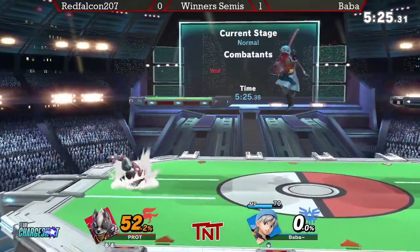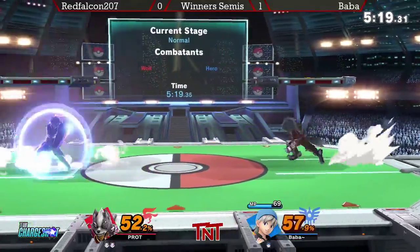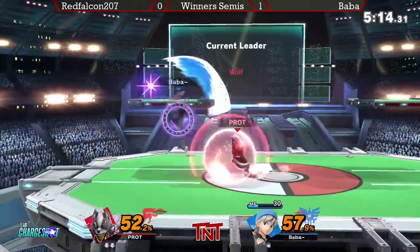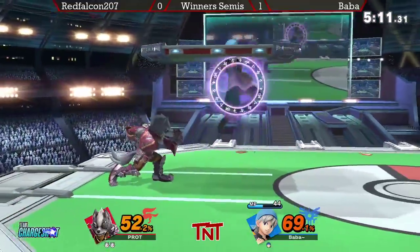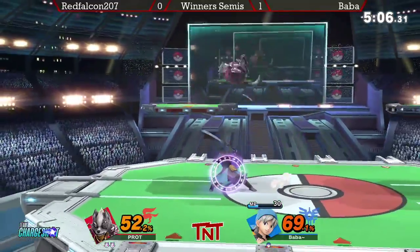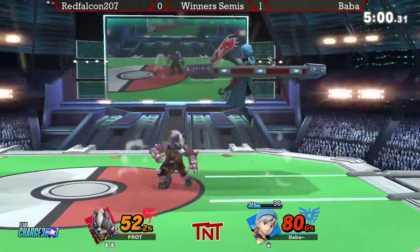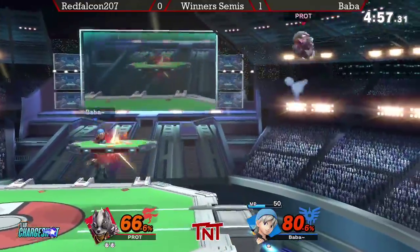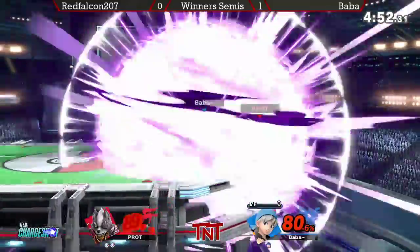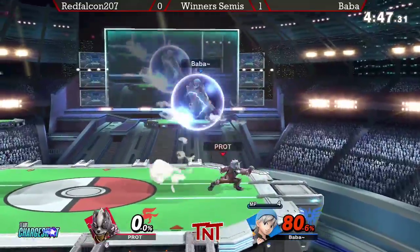I haven't noticed Baba going for those aggressive landings too much, but Red Falcon calling him out right there. Suddenly this game looks a lot more dominant in Red Falcon's favor. Even though Baba has the lead in stocks, he doesn't really have to approach because you can just stay at a range where you can react to Hero stuff — since all of his actual projectiles that travel extremely fast are going to be... that really sucks. Baba played Mario Party and he won there, using up those stars real quick.